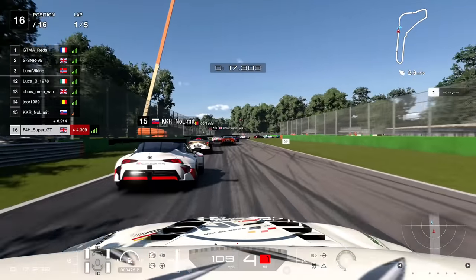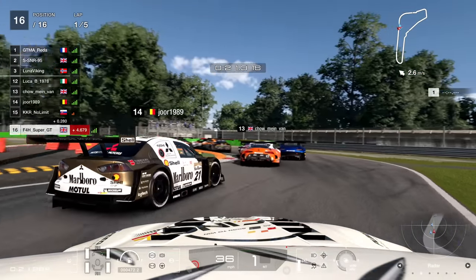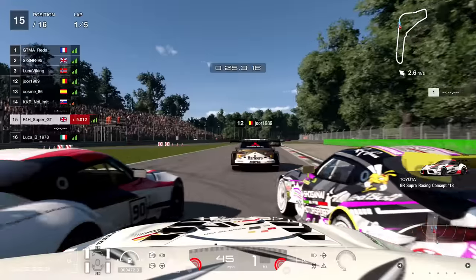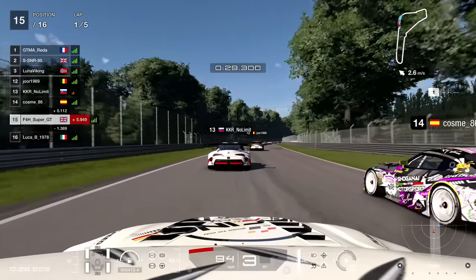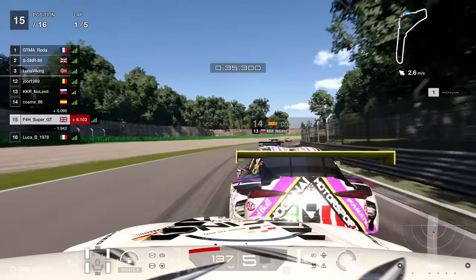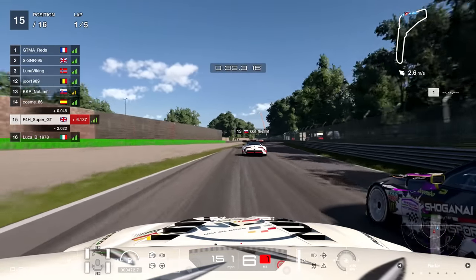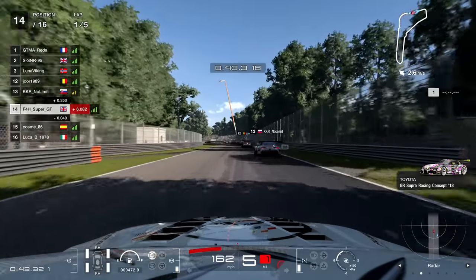We jump in at P16 — decided not to qualify and start at the back. To be fair, this start wasn't too bad; that Mercedes getting the worst of it. There was just one victim this time around, which is actually pretty good going for Monza in my opinion. Let's continue and not dwell on the fact that someone has just been really done over quite badly at turn one.